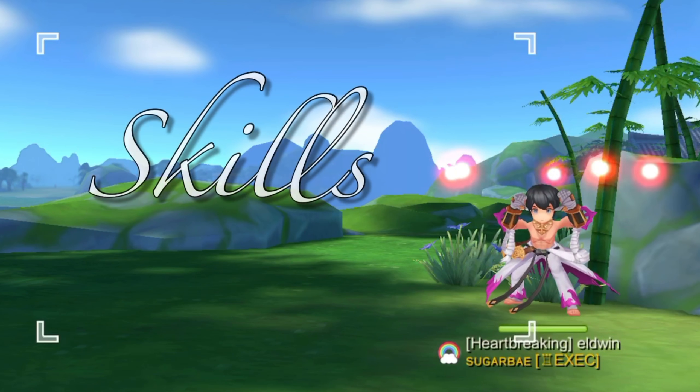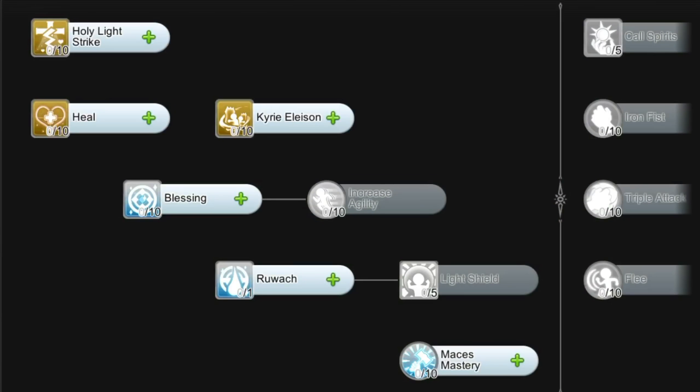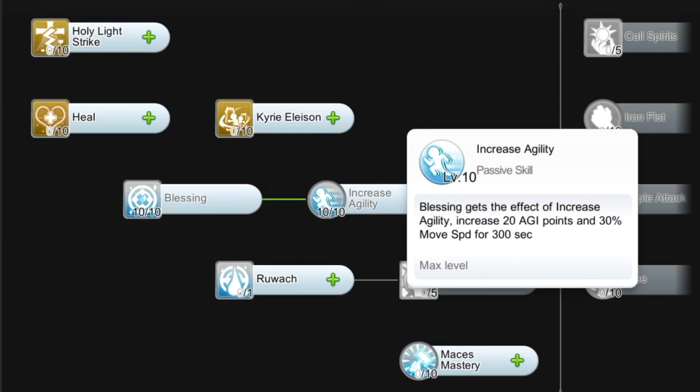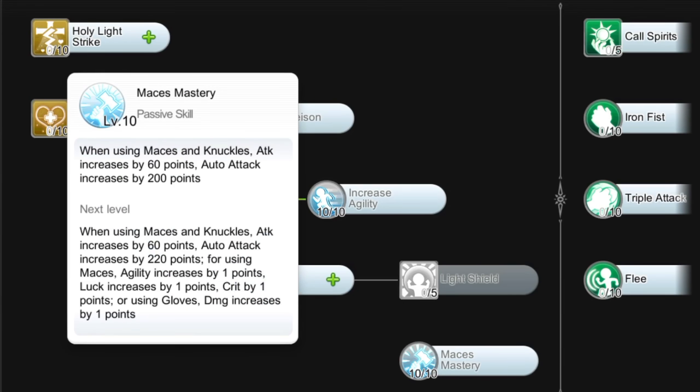Now let's discuss the most important skills to get. For the Acolyte skills, you should allocate points on Level 10 Blessing to increase Strength, Dexterity, and Intelligence; Level 10 Increase Agility to enhance Agility and Movement Speed; Level 10 Kyrie Eleison to obtain a shield of blocked damage; and Level 10 Mace Mastery to increase attack when using Maces and Knuckles.